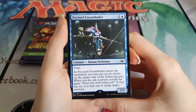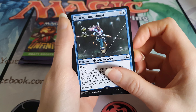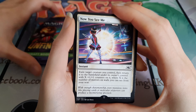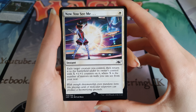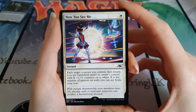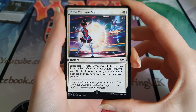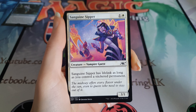Obviously the lands are pretty cool as well. We got a Focused Somnambulist, a human performer - Now You See Me. These feel kind of weird, kind of plasticky. They're not Belgian made, maybe French or Canadian. Anyway, we have a Sanguine Slipper.